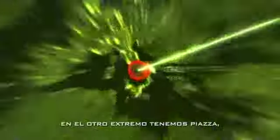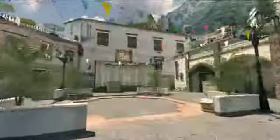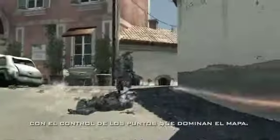On the counter side, you have Piazza, which is all about the running gun. Piazza is a beautiful map, visually stunning. But what's great about it is it has a lot of vertical combat. So you're literally in this uphill battle, fighting up, trying to gain control of these dawn points that are throughout the map.